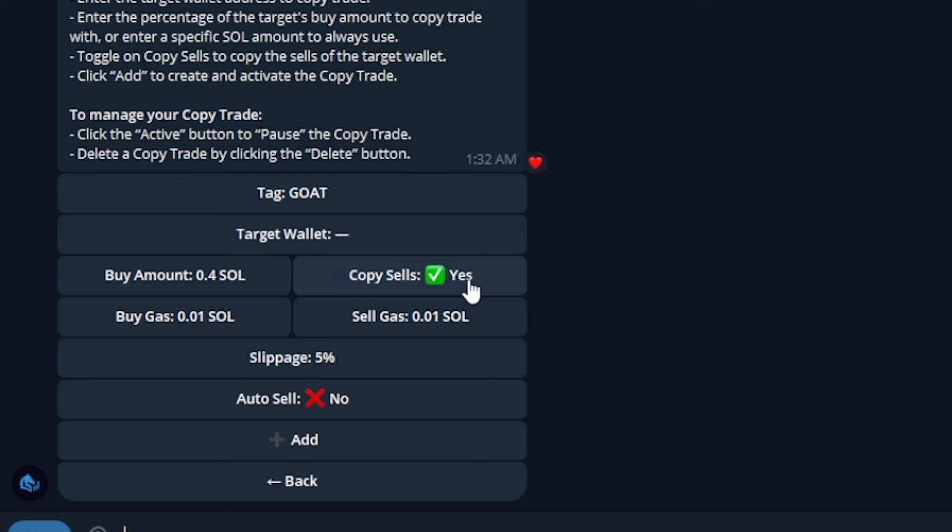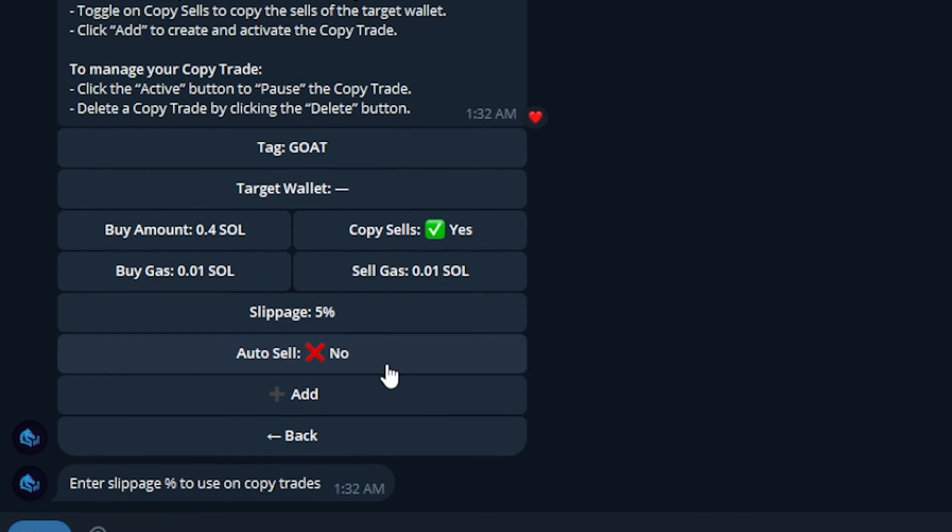Copy Sells I personally leave on — sometimes I like to sell before they do, but it's also a good safety mechanic so if I'm not around or not selling when I should be, they do it for me. My Buy Gas and Sell Gas, as you saw earlier, are always set to 0.01 SOL — that's my risk tolerance, change yours if you'd like. For slippage, based on the wallets I'm copying and the coins they're getting into, I tend to range from 25% up to 40% as my highest. I know that's really high, but otherwise I get 'slippage exceeded' errors, which is really annoying. So I up it by 5% each time a transaction fails with that error.